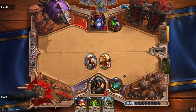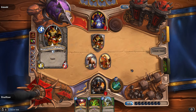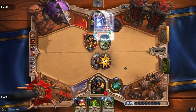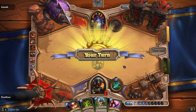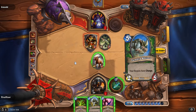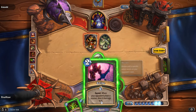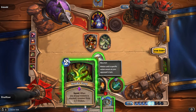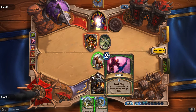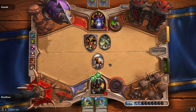I kinda need that Scavenging Hyena. I'm thinking about using the Flare just to get a card — at this point it's not helping me all that much. Glad he threw away his war gold. Flare — that's not what I needed at all. We're going to do Snipe. I'd rather throw up a Snake Trap. The plan is to use Timberwolf and have a bunch of snakes — let's see if we can trigger it.